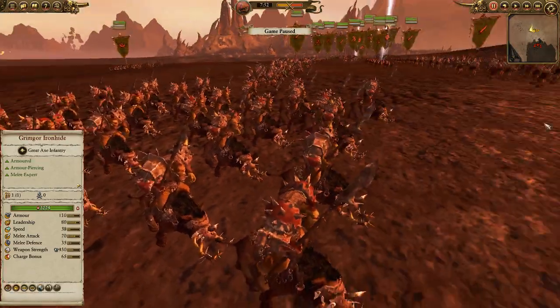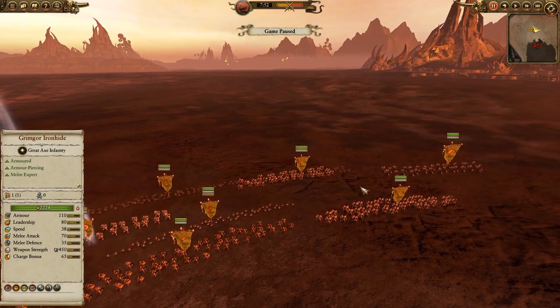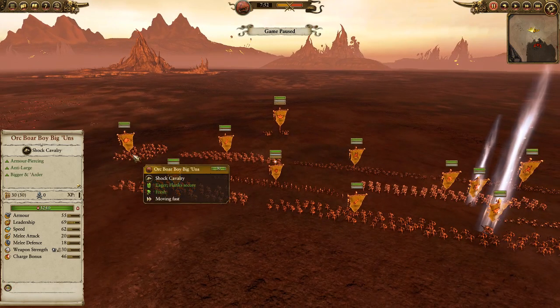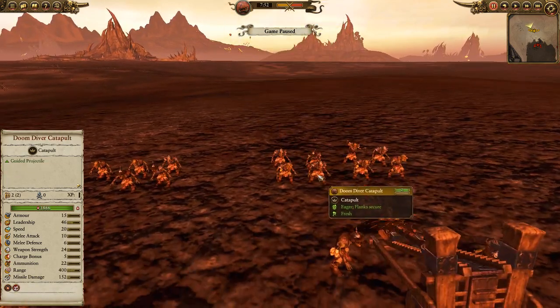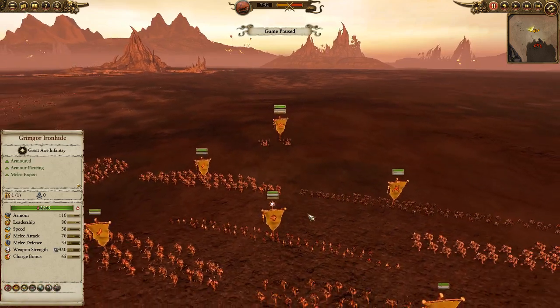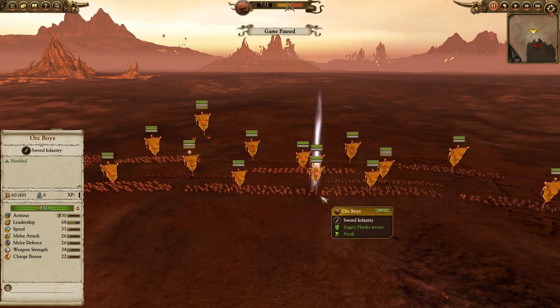First, let's take a look at my army. I have two Orc Boy Biggins — Orc Boy Biggins is Orc cavalry. It's slow but it hits like a truck, and they have anti-large, so they're good against other cavalry — a great anti-cav choice. I also have the Doom Diver Catapult, which is my favorite artillery piece in the game. It's goblins shooting goblins at the enemy, so their ammunition is literally the people operating it — that's why they only have 22 shots. I think that's pretty funny.